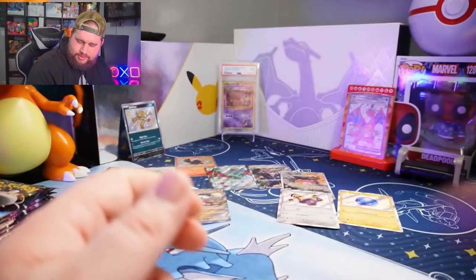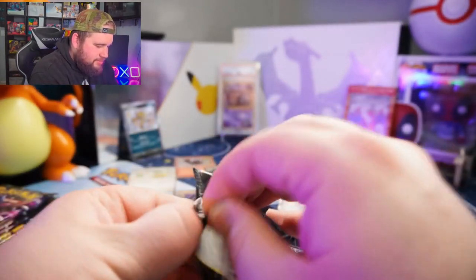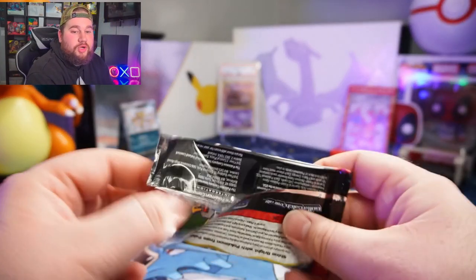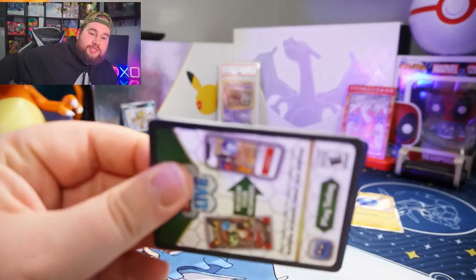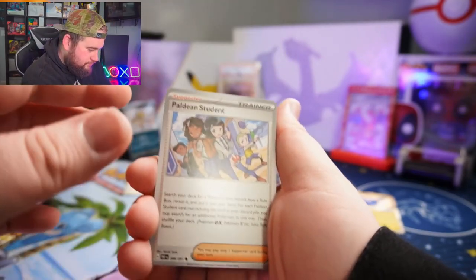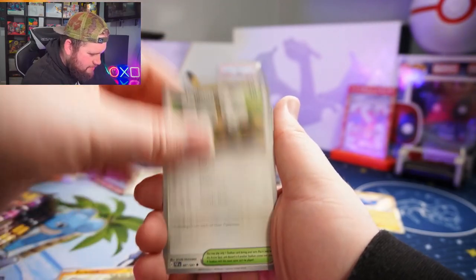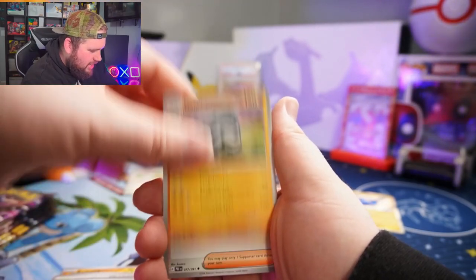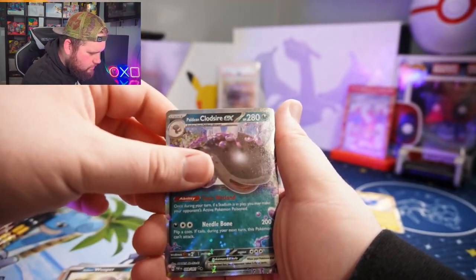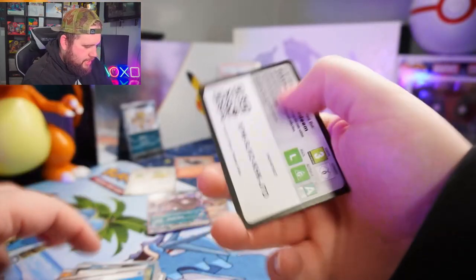Shiny baby Varoom — you know what, I don't like it. I don't care. Paldean Student, Barboach, Woobat, Tandemaus, Moonlit Hill, Donfin, Clothing Company, Reverse Woobat, Reverse Wooper, Clodsire EX, Teardrop energy, and your code card.